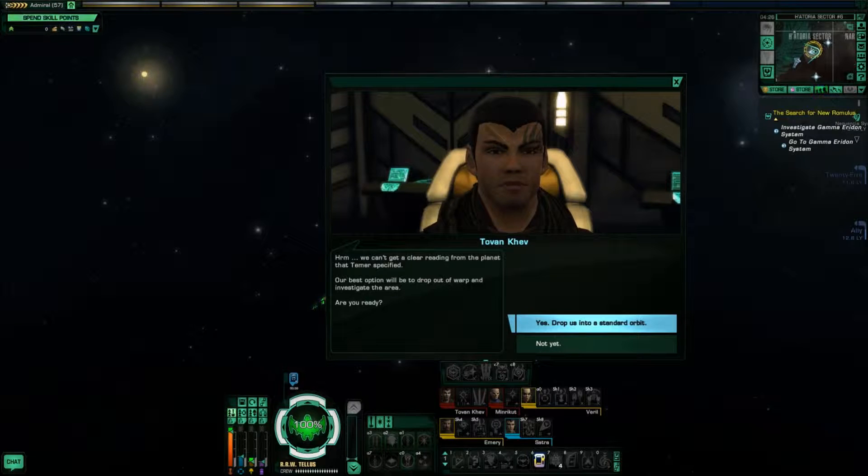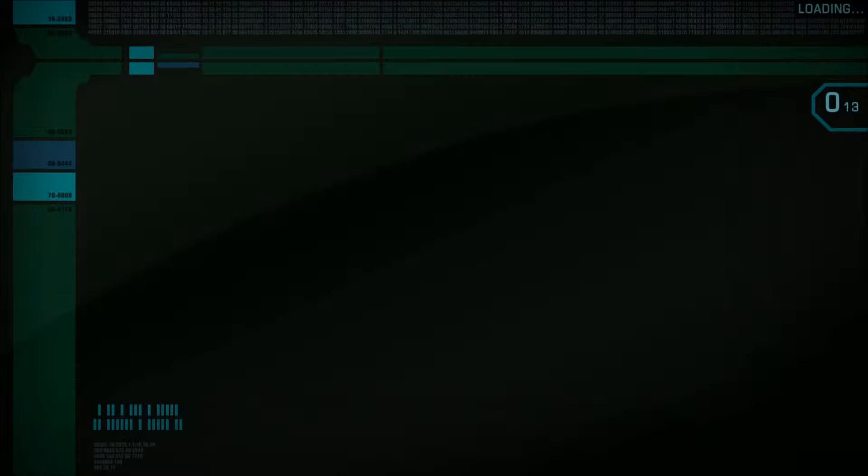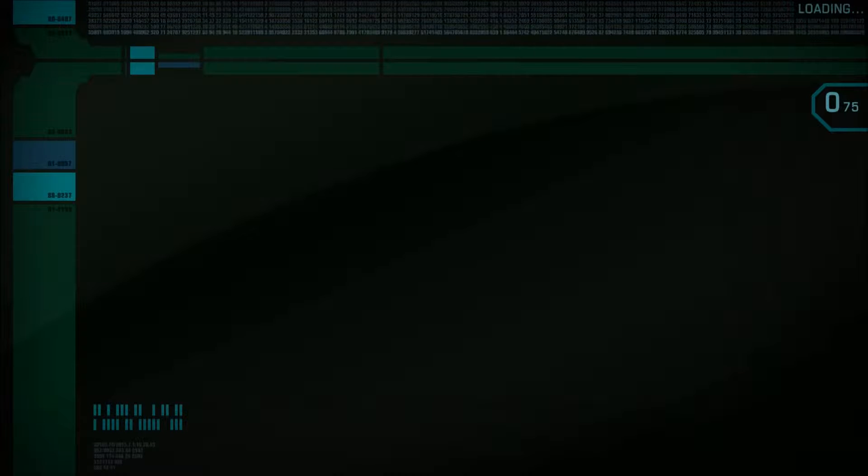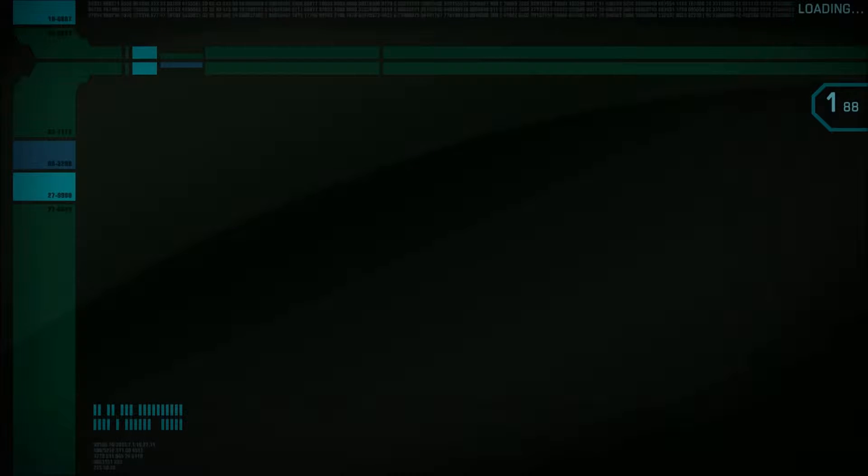Scan the system. We can't get a clear reading from the planet in the specified area. Our best option will be to drop out of warp and investigate. Drop us into a standard orbit. It was loading, loading, loading forever. It appears there seems to be something good down there. It's been some time since I replayed this mission, so I'm not sure exactly what's waiting for us — either doom, or since we actually found our home on Dewa 3, I'm guessing it's simply pain and anguish. I really do not like these loading screens.